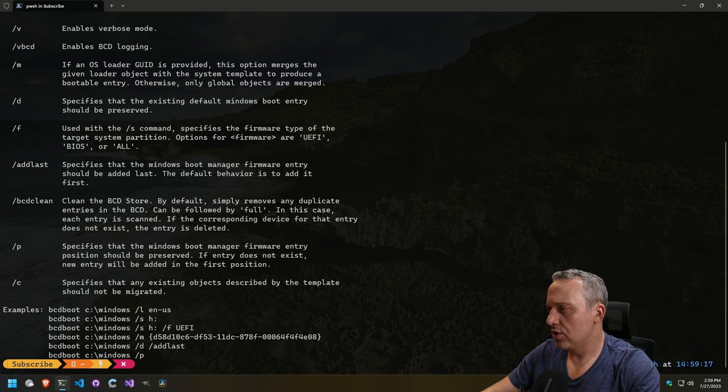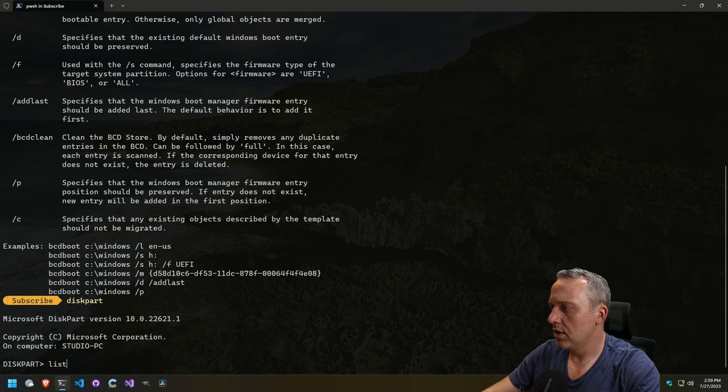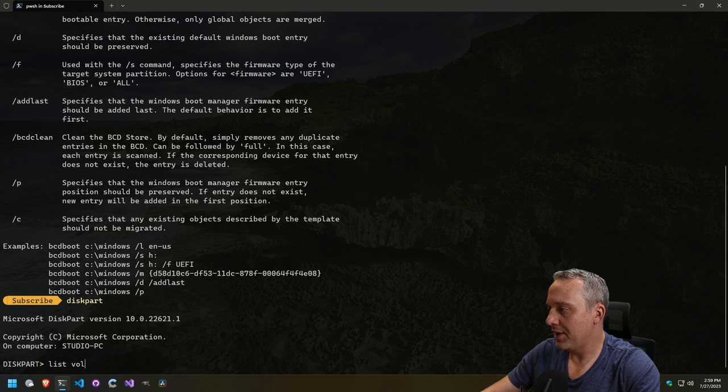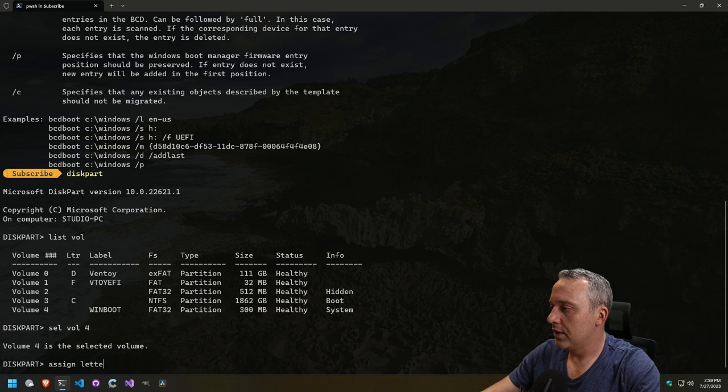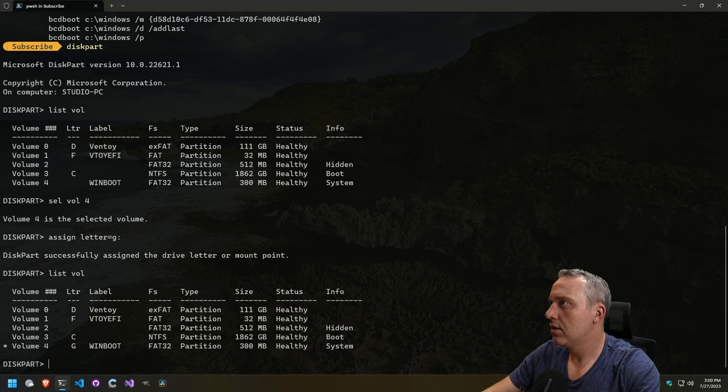I think we could just do a BCD boot. Actually, if we take a look at disk part first — I guess you could use EasyBCD. I'm kind of a big fan of just using all official Microsoft tools. Maybe I'm a masochist. Let's select volume 4 and assign letter equals G. I feel like G is the right way to go. And if we list vol one more time, you can see it's there.